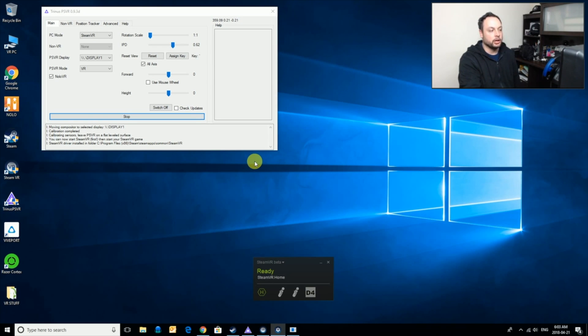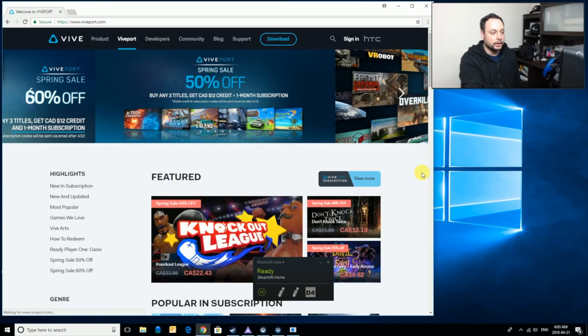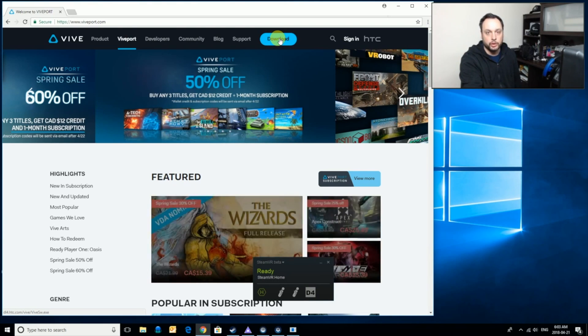The great thing about it is that it's totally free. So if you want to try Viveport, you can just download it, jump into it right away, and it's going to work — it's not going to cost you anything. If you head over to the viveport.com website, you're going to see something very similar to the Steam store — actually more like the Oculus Home store. You can download the program so that it launches when you launch SteamVR.